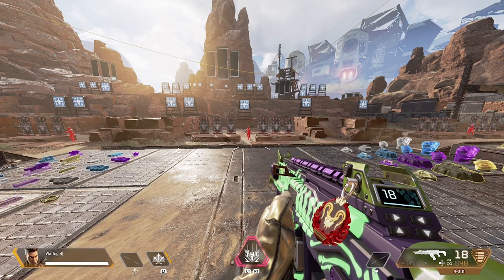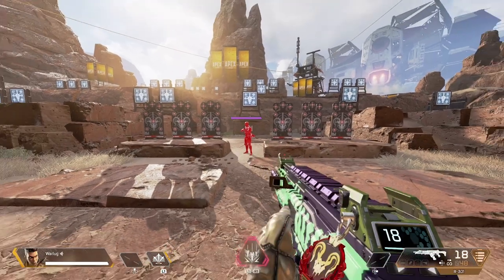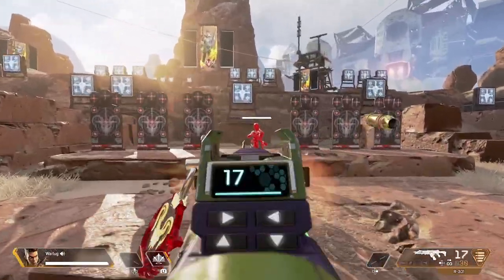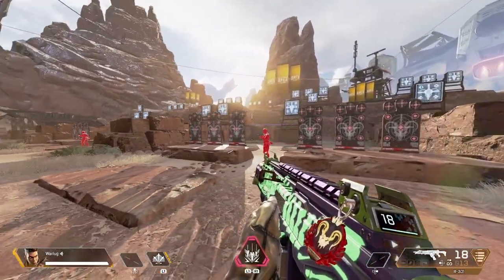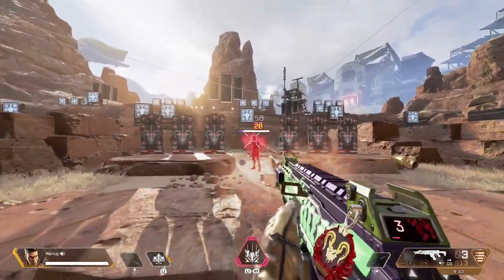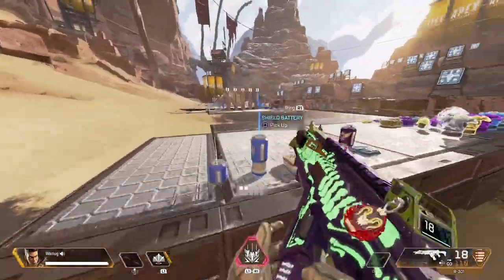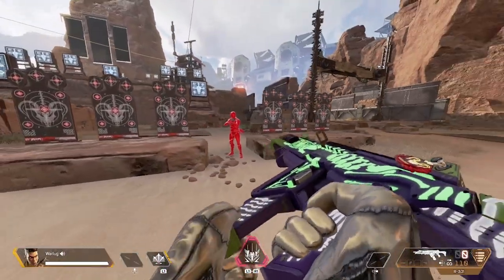Tip number three is strafe and duck, which combines the first two tips. While strafing back and forth, you also duck — moving levels up and down while moving left and right. Aim the joystick in the opposite direction to stay on target and then incorporate the duck. Combining these two makes you insanely hard to hit, and once you practice it and get it down, you'll be nearly impossible to hit — you see pros do this all the time.